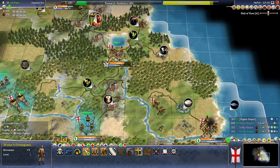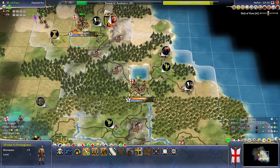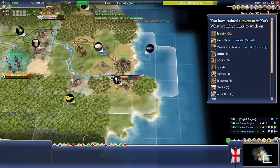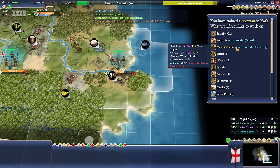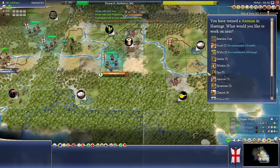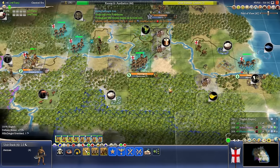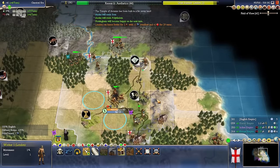We might want to go and cottage up tons of territory around London, or just pre-chop for maybe a future wonder. Keep going with the axes — we want ludicrous, overwhelming forces, especially if we don't have catapults around.